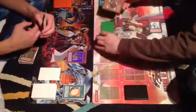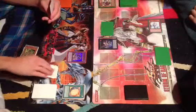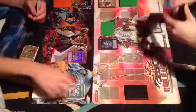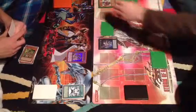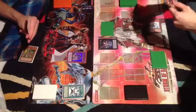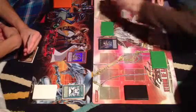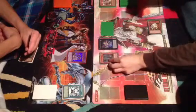I'll detach. Does that mean effect pops Zenmaines? So I draw. Banishing a Light and a Dark — four Light Pulsar Dragons.